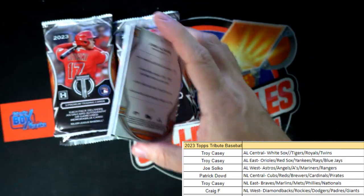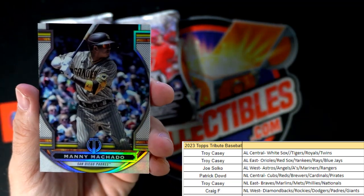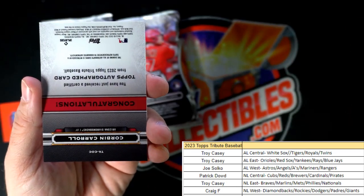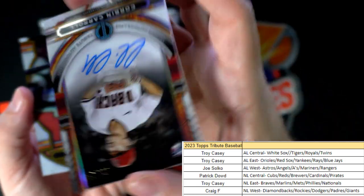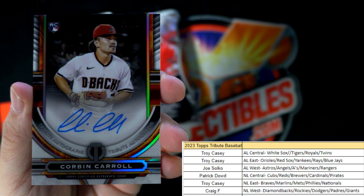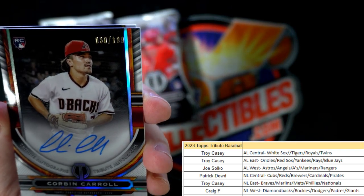He's a guy I like — he's fast too. We got Manny Machado for the Padres — that's going out to Craig F. Craig, that one's coming your way. And then we have a congratulations right here — oh wow, beautiful, beautiful! Look at that — number 2 of 199, 30 of 199...